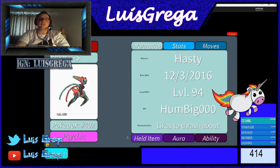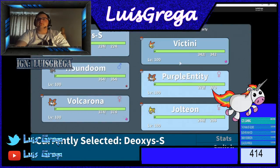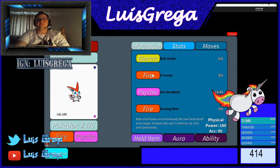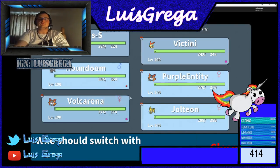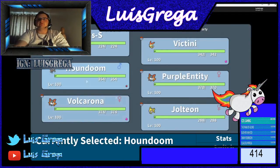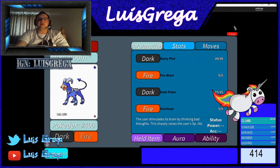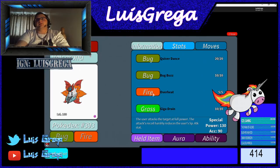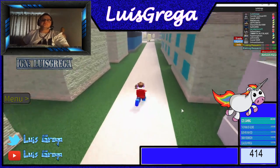If you go into the stats, Deoxys needs to be in Speed form so you can outrun Aegislash. Victini's stats are around this with V-create. Houndoom as well — it can be a normal Houndoom — and Volcarona with Overheat. You can see the stats and Special Attack.